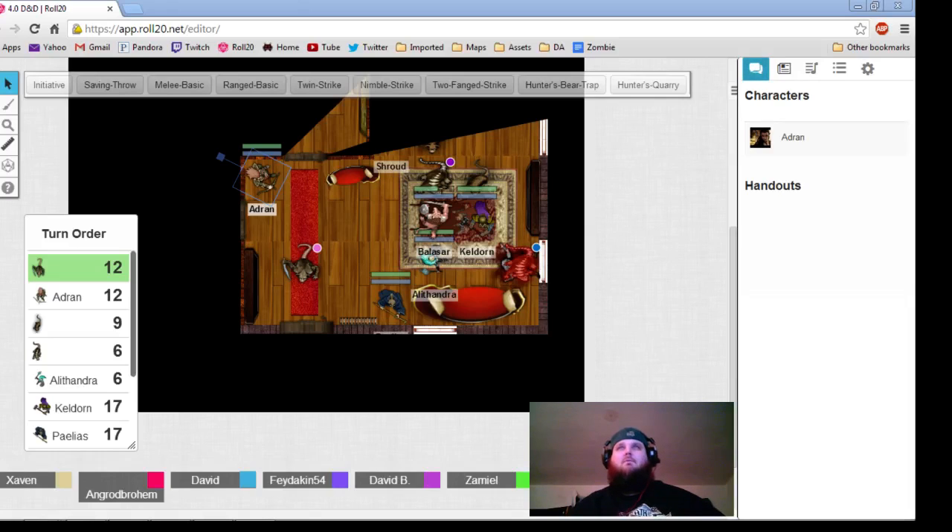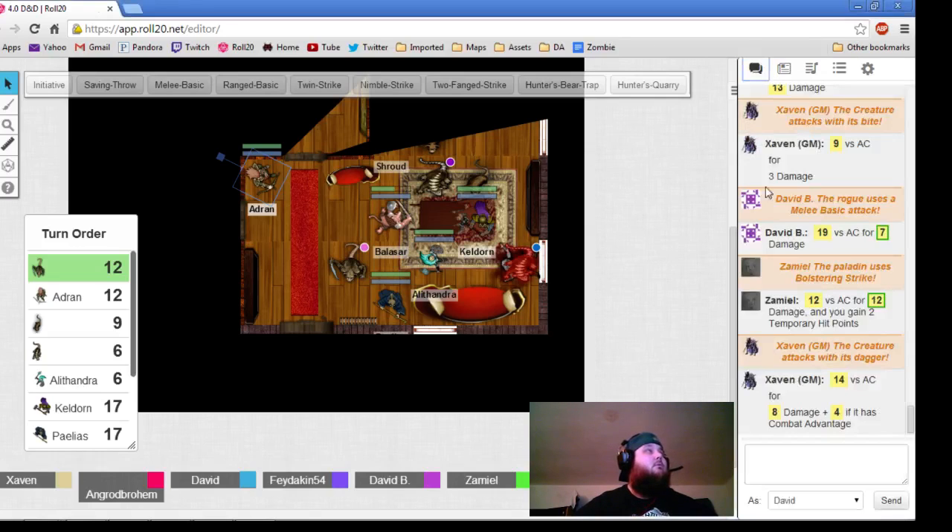I'm going to move a bit to the left. The rat man is moving over here behind you to flank you. He's going to try to stab you with a dagger. He does have combat advantage, so he gets a plus two to attack, but a 16 to AC is still a miss.